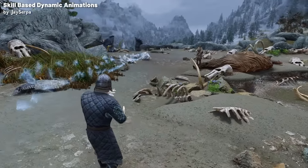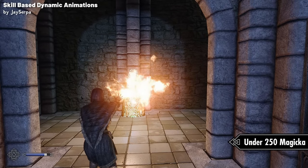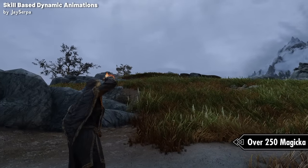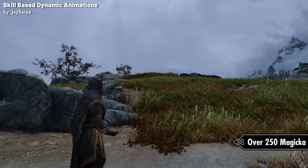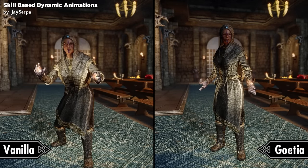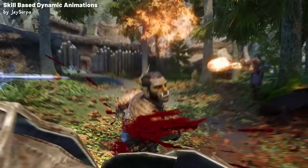Moving onto the magic module, animation changes are linked to your character's maximum magicka rather than your skill. Characters with under 250 magicka points maintain the vanilla magic animations. However, once a character possesses over 250 magicka points, the mod enables custom magic animations, which will try to achieve whatever animations you have installed. Personally, I'd recommend using Go to Your Animations, as they get rid of the hunchback posture and give your character a more refined spell casting appearance. Notably, high elves, Bretons, and dark elves will use the advanced animations regardless of their magicka level.